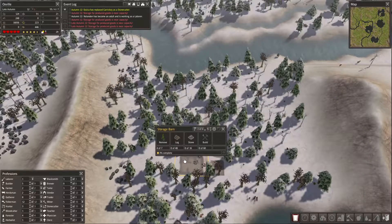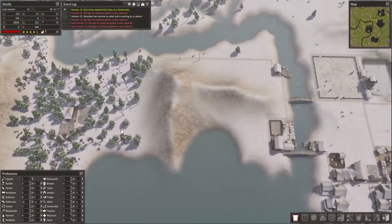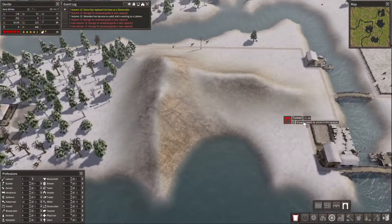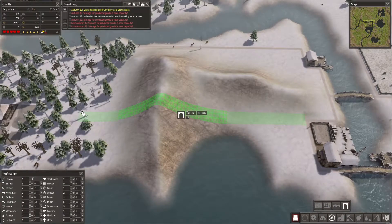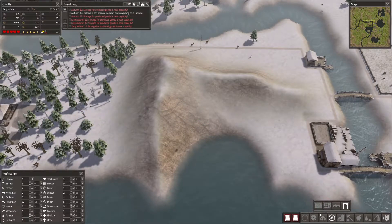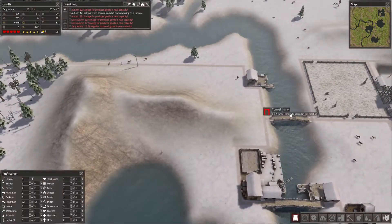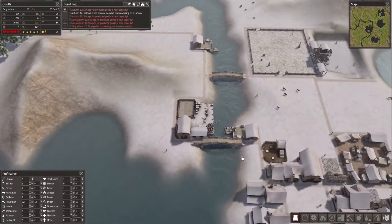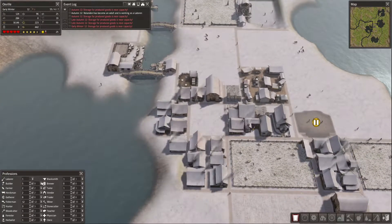Seriously, are we really this slow at building out here? How could I make them quicker? I could tunnel that, but I'd rather not — it's going to require 116 stone. There's only so much I can do. The bridges I cannot select, upgrade, or anything.